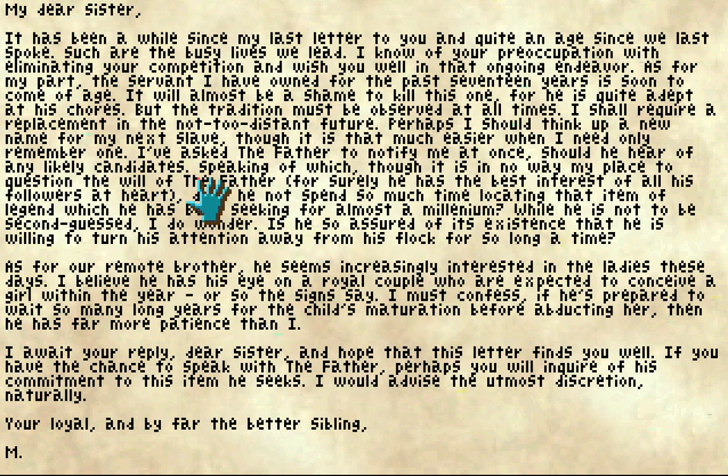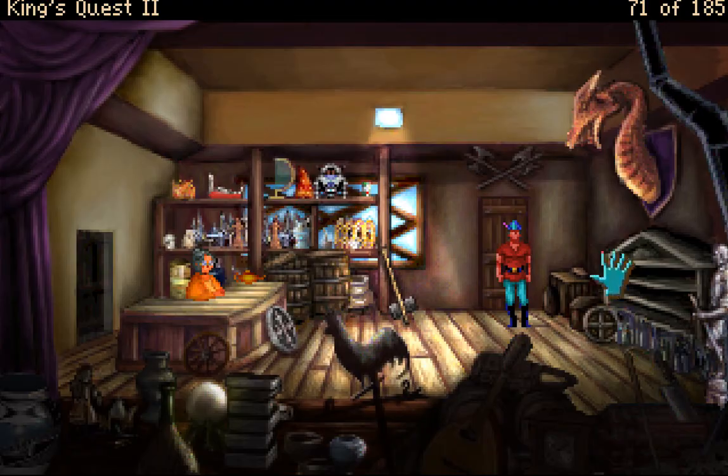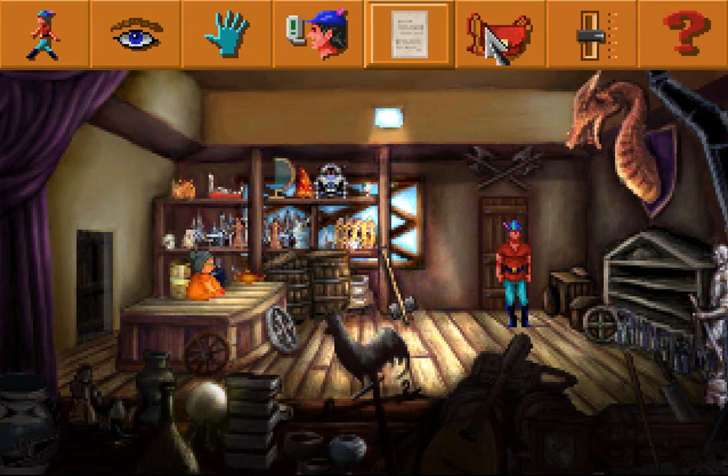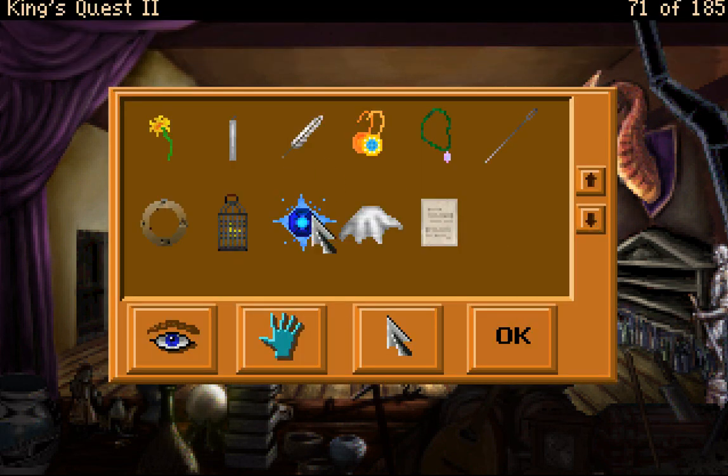What I don't know is this reference to 'the father' — someone they follow rather than being biologically related to, although it could be both. He has been spending time locating an item of legend which he has been seeking for almost a millennium. The letter puzzles you, but you put it away and continue your quest. I don't know if it means anything, but it's interesting that Hagatha stuck the letter in the birdcage — was that to line the cage for the bird to poop on? Does she not like Mononon, or perhaps didn't like his advice? It might just be a way to get it into our possession.